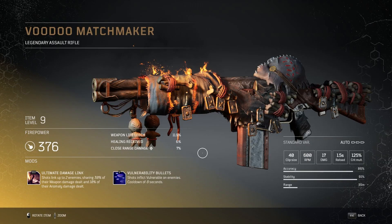I now just have two more legendary weapons to show you. Here is a level 9 Voodoo Matchmaker. This is another legendary assault rifle and has 376 firepower with 11.9% weapon life leech, 6% healing received and 7% close range damage. You get a mag size of 40, 600 rpm, 17 damage, 1.5 second reload speed and a crit multiplier of 125%. It also comes with 86% accuracy, 91% stability and a range of 35 meters. The mods you get are a tier 3 ultimate damage link where shots link up to two enemies sharing 30% of their weapon damage dealt and 10% of their anomaly damage dealt, and a tier 1 vulnerability bullets mod where shots inflict vulnerable on enemies with a cooldown of 8 seconds.